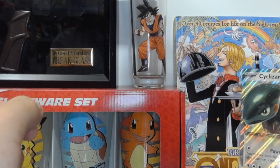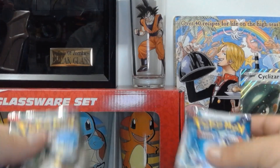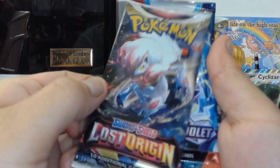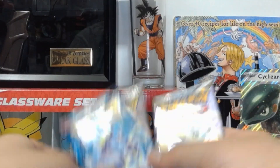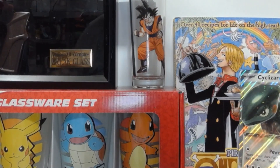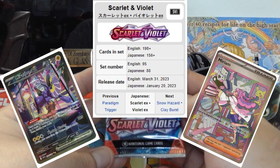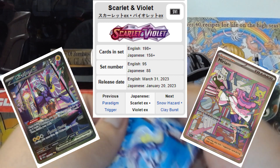Here, you can chill with Sanji. And we have the four booster packs — a Scarlet and Violet, a Lost Origins, another Scarlet and Violet, and a Silver Tempest. Let's move the plastic. See what we get out of the Scarlet and Violet pack here. See what we get.